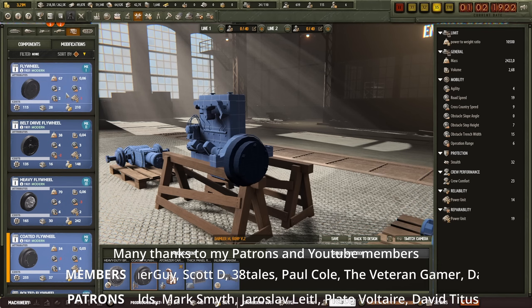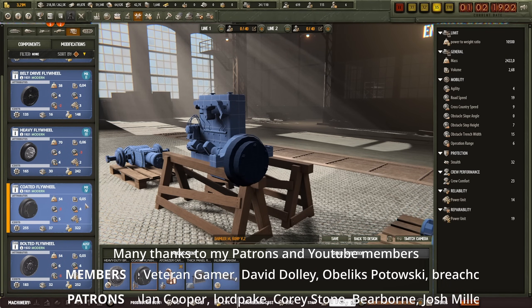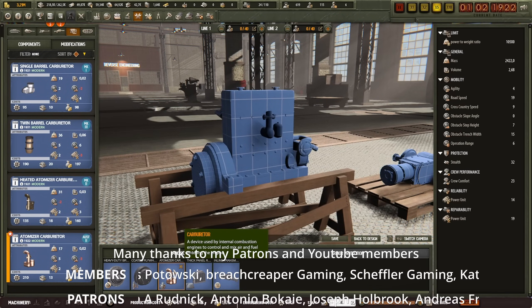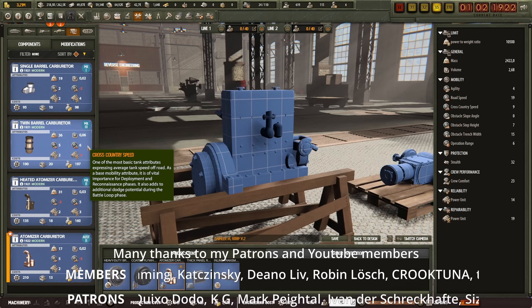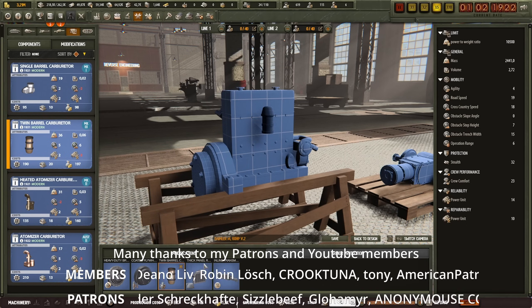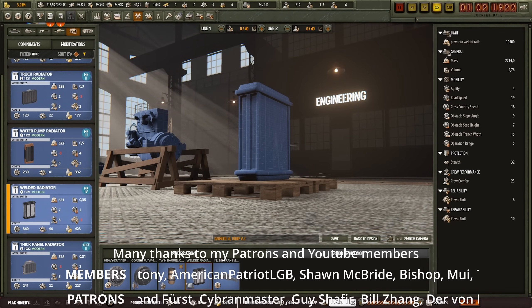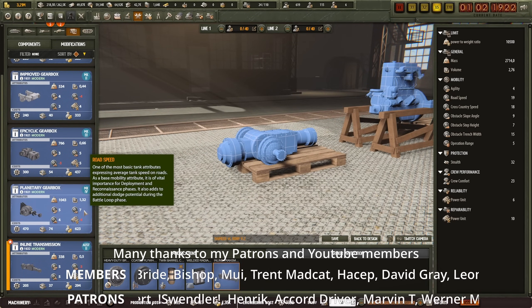Regarding other parts, I'm not really looking into Mark 1 parts because I think they're just going to be worse. Mark 4 parts are probably better. We have an atomizer carburetor, Mark 2, but we have a Mark 3 twin barrel carburetor. Then we have a thick panel radiator, Mark 2 — we're going to push that to Mark 4. And the inline transmission — fairly straightforward — Mark 4.